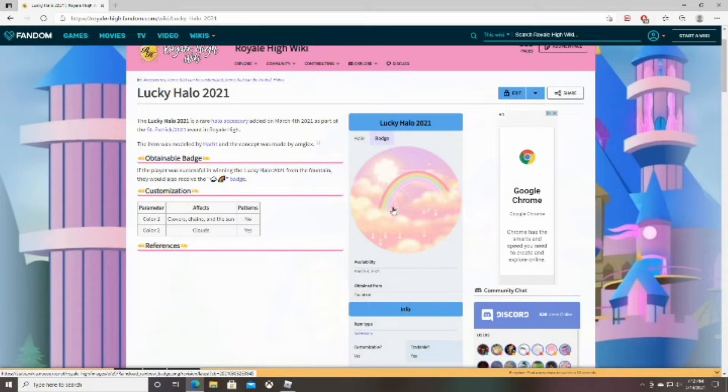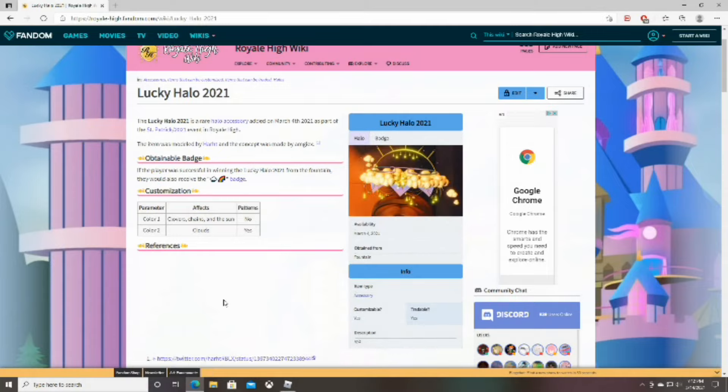So let's say you won the halo from the fountain — you will get this badge, and you can see the badge in your journal.